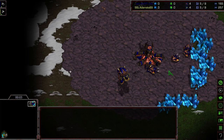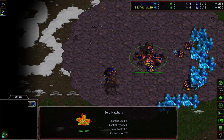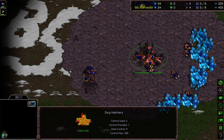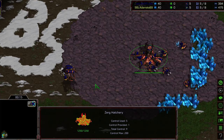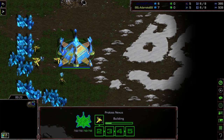Hey guys, welcome to game two of the final match between Arditturtle and Adame. Arditturtle starting in the upper-hand corner as blue Zerg. Adame — or rather Arditturtle — bottom left-hand corner.